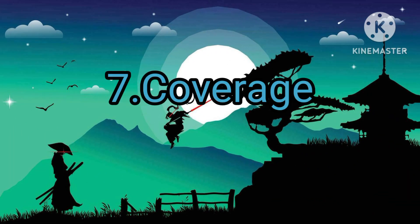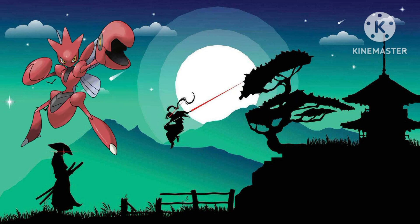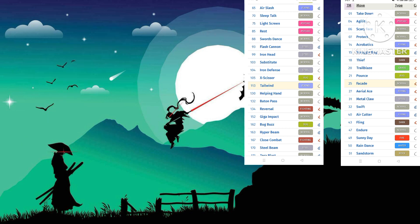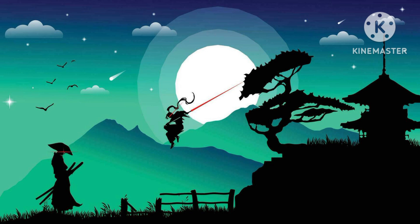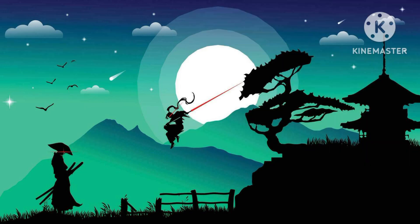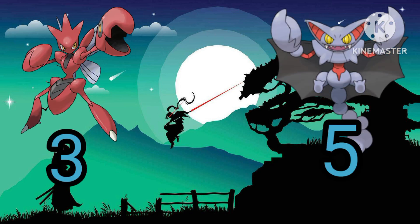Next up is Coverage. Coverage basically means TM movesets. Starting with Scizor — Scizor gets a pretty good wide variety of moves: some Fighting moves, some Flying-type moves, pretty overall okay, and also some Steel-type moves. But I think Gleiskor definitely gets this victory, because Gleiskor's moveset is much more diverse — getting Fire-type and Electric-type moves, and also way more Ground-type moves. So in my opinion, Gleiskor gets this point once again.